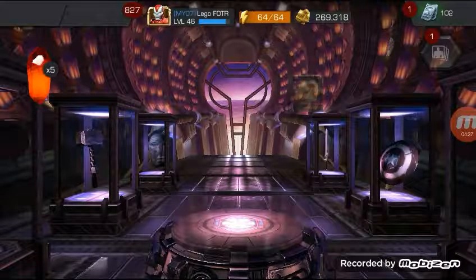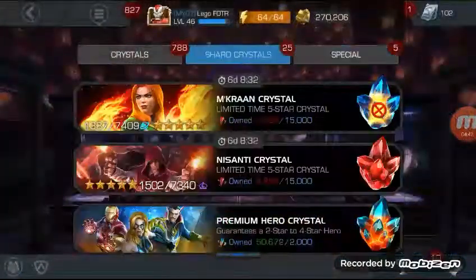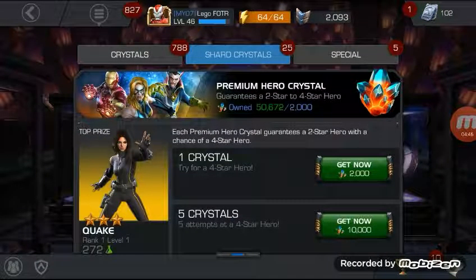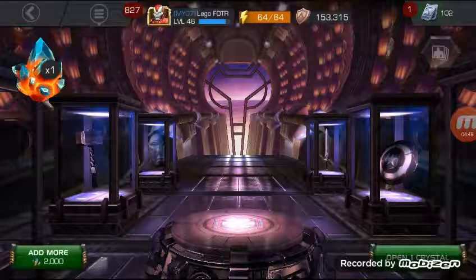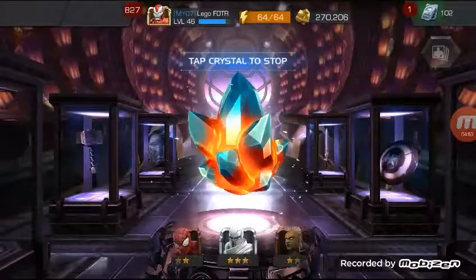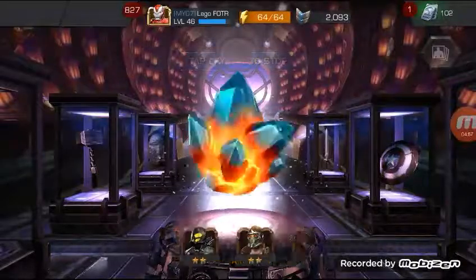I'm going to open up this red pocket crystal thing, so I'll open up two. It didn't have anything except a four-star Shocker. I got premium — I think 880. Let's open up one more.